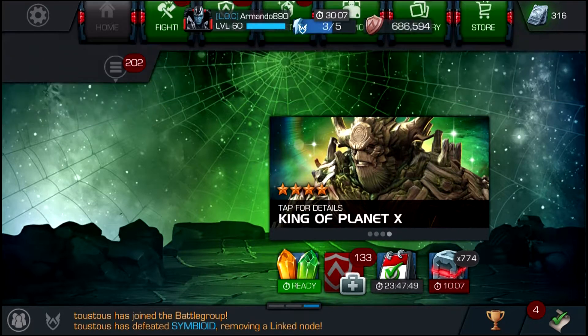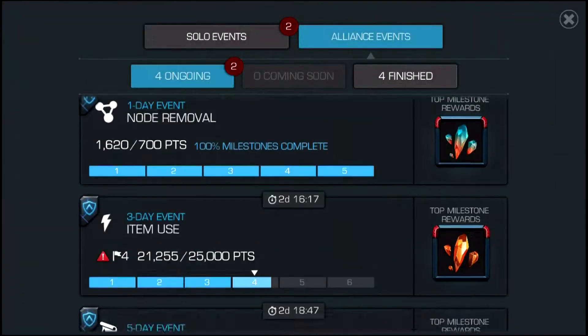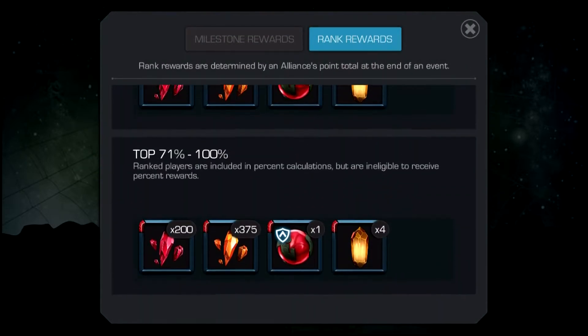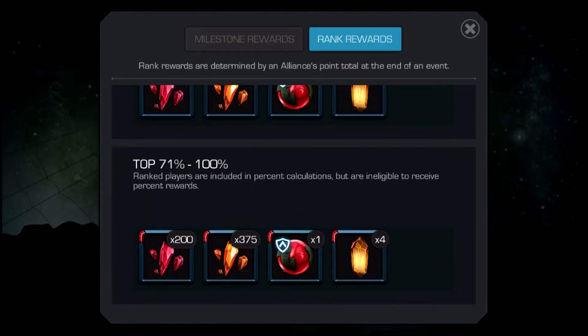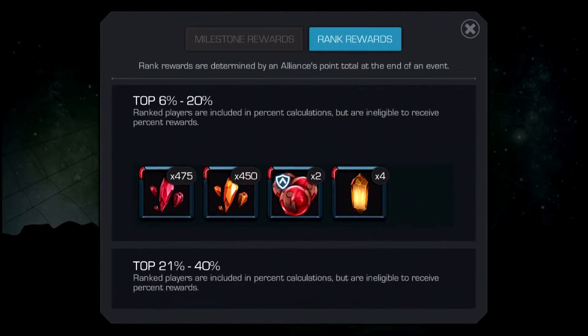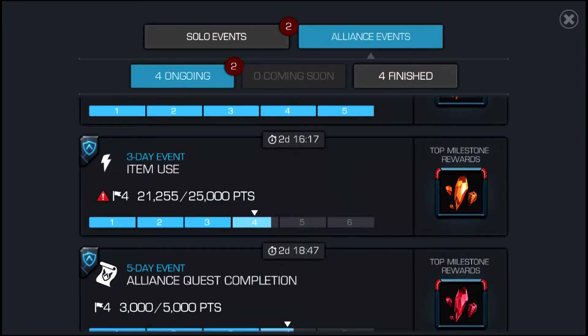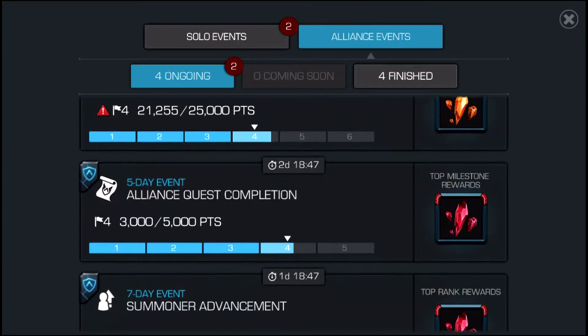Alliances usually qualify for Summoner Advancement, and you usually get around 400 — it really depends on your alliance. The lowest you'll get was 200, which is not really that bad, honestly. There is also a five-day event: alliance quest completion. That just really depends on your alliance, if they're good enough to complete all of that, and the kind of map that you're doing, because I think it's different points for different maps.